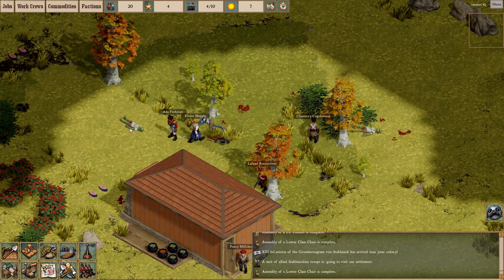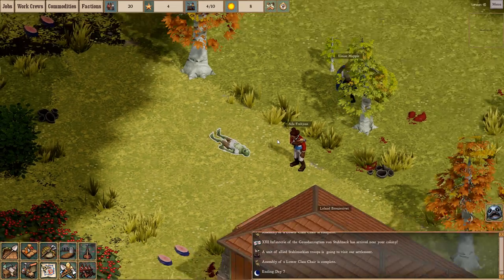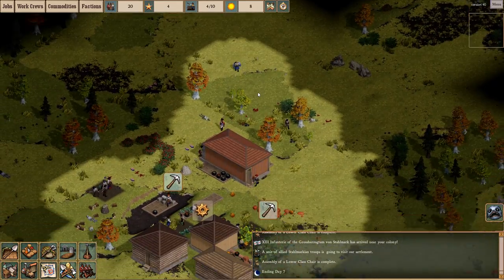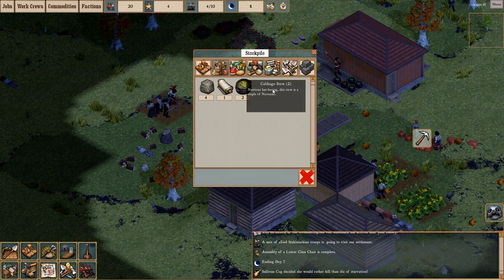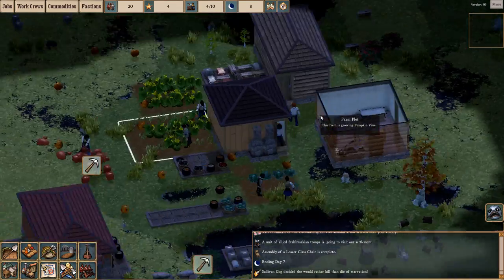Perfect. There's our local militia fending these guys off. Luckily it was just a few fish people. That's not too bad. We can butcher these guys up, make them into some tin can rations or something of the such. We'll see where that takes us, and I think we'll disable food prep there.